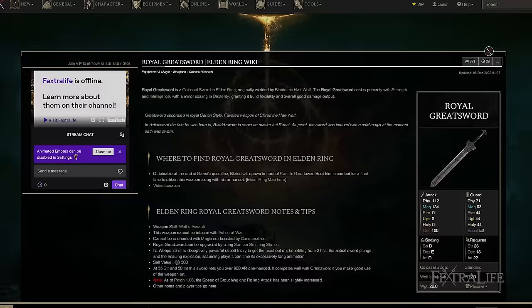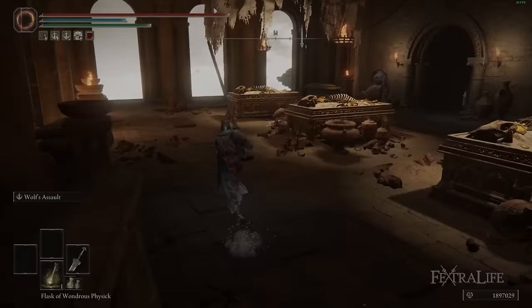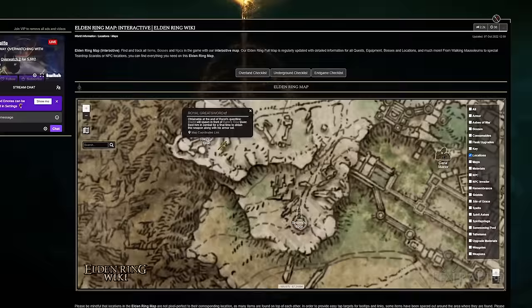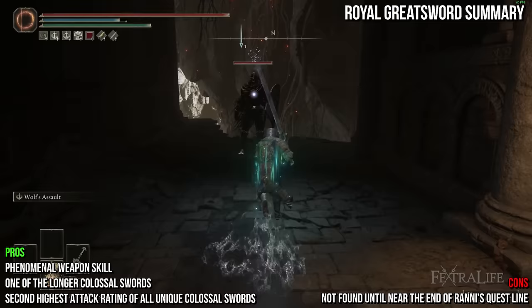Next up we have the Royal Greatsword. It shares the default attack of most colossal swords and deals physical and magic damage. It has a heavy weight at 20, and requires some points in strength, dexterity, and intelligence. The Royal Greatsword has a very high attack rating for unique colossal swords and is fairly long. Its weapon skill Wolf's Assault can be devastating and is not particularly hard to pull off, often one-shotting most enemies and nearly killing difficult enemies in one strike. The downside is that you cannot get this weapon until very far into the game by doing Ranni's questline.